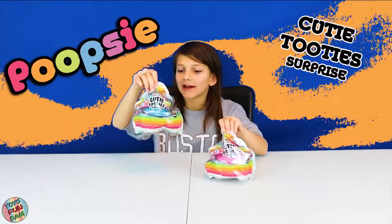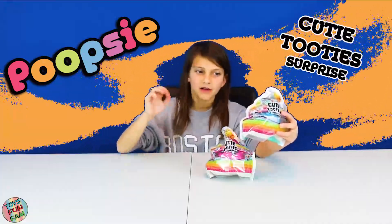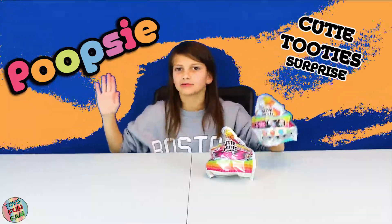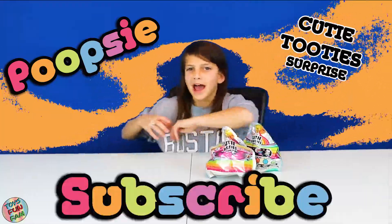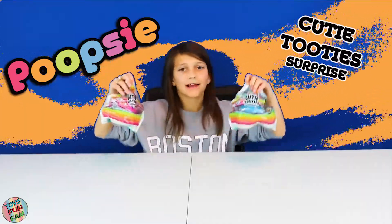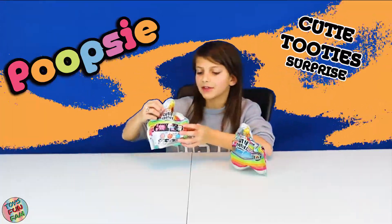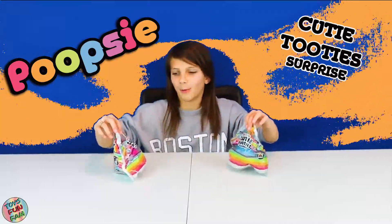They have super cute packaging. It says you have to snip it or pop it first, then you have to get the slime out, and third you get to see your magic surprise. There are all different types: there's crunch, there's bouncy, there's water, and there's marshmallow slime. Also, if you're new to this channel, don't forget to hit the subscribe button and the notification bell. He got me a blue and a pink one, and the packaging is so cute. There are 25 Cutie Tooties to collect and 20 plus slimes to collect.